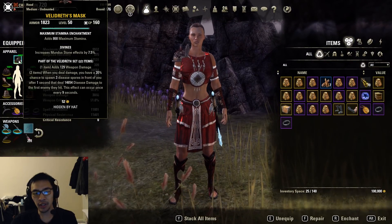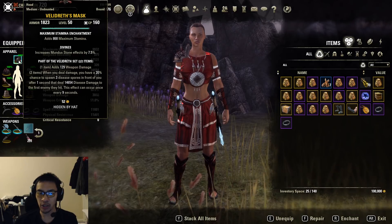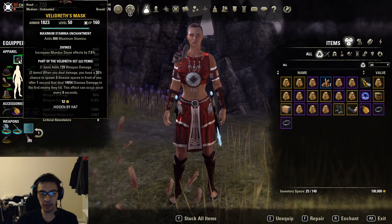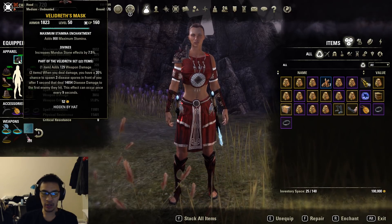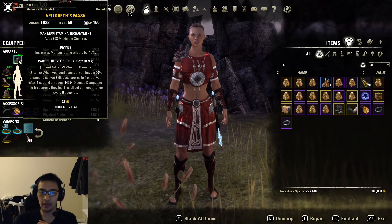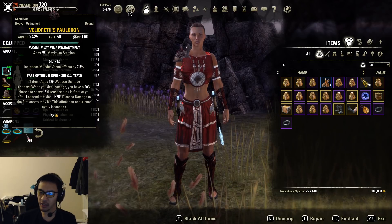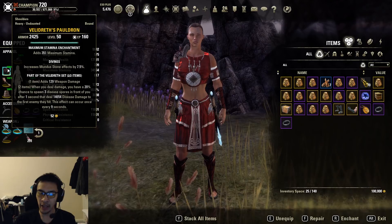Starting things off with gear, we're going with 2-piece Velidress. Velidress is still going to be very, very strong in Dragonbone — it's going to be the strongest monster helm that we have. You can use other Stamina monster helms, for example Selene's, Krags, or even Stormfist, but Velidress is going to be the strongest monster helm that you can get.